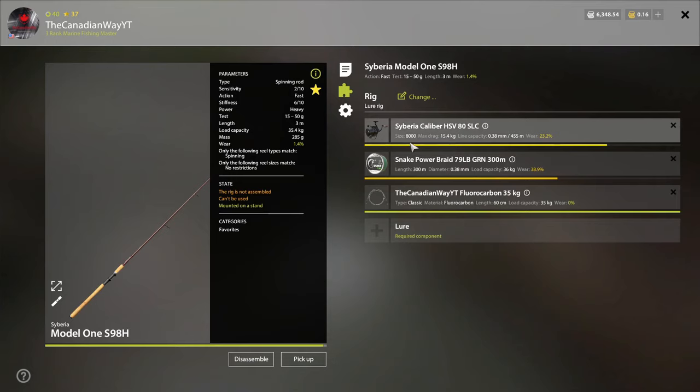For the reel, the Caliber size 8,000 has a 15.4 kilogram max drag. If you go to the Volkov Workshop, you can upgrade this to around 17.5 kilograms. So this is the perfect setup — from level 26, 27 and up. It's a very pricey setup, and you always want to make sure you have at least two HSVs or two Model 1s. Actually, let me correct that — you want to make sure you have two Fortunas before you get to Amber. Let's jump into the Fortuna rods.